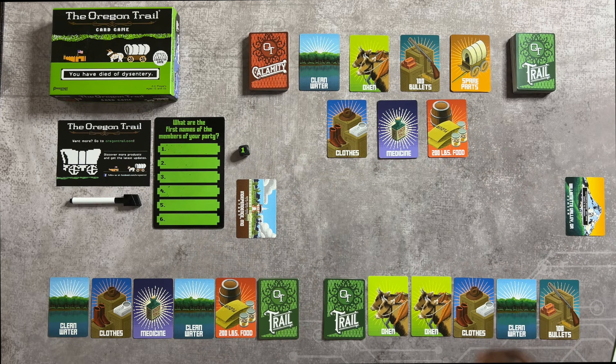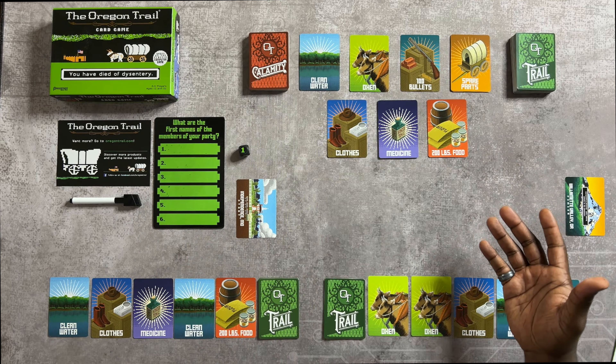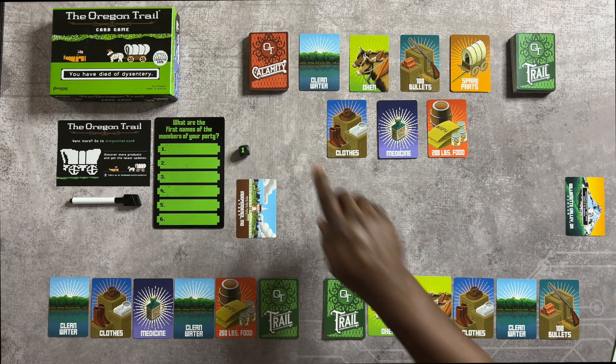This is the game of Oregon Trail, a game for 2 to 6 players, ages 12 and up. It takes about 30 minutes to play roughly, but it could be quicker depending on if players die quickly, and it could be a little longer.